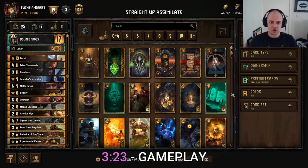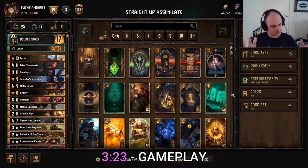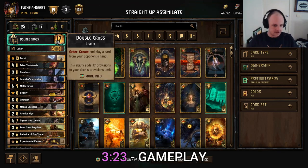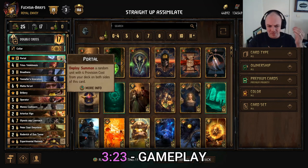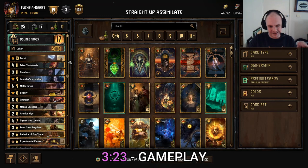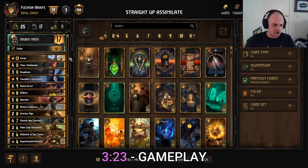Hey guys and welcome! Starting off the new season right with my favorite — straight up assimilate. We're using the double cross ability here, of course, an absolute hallmark of assimilation. Assimilate is my absolute favorite mechanic in Gwent — it allows for pretty versatile games. Each game is pretty different; you use your opponent's synergies against them. A bit of fun!